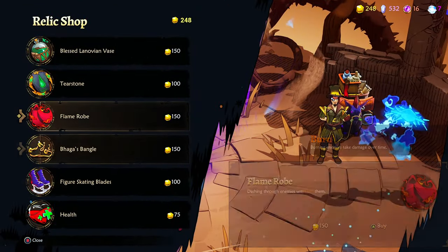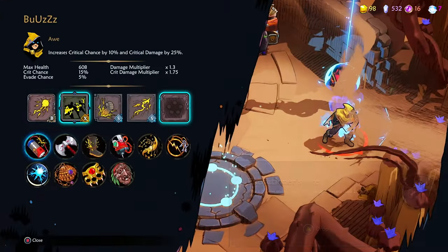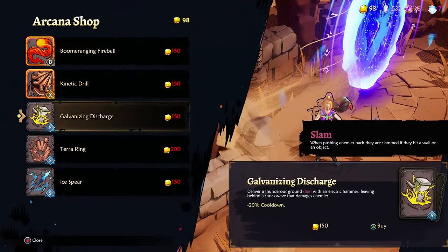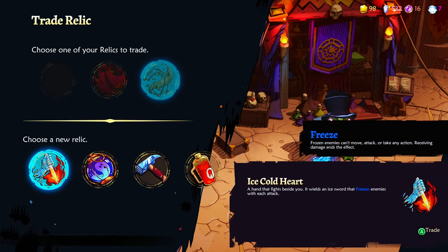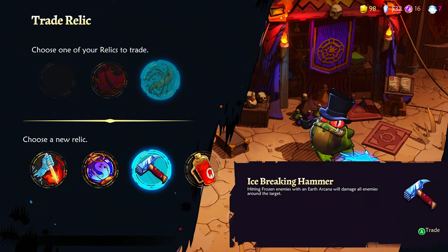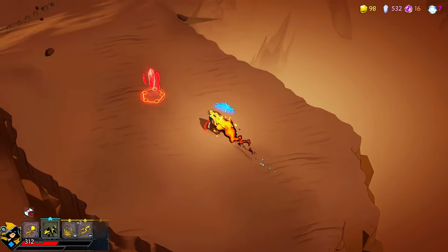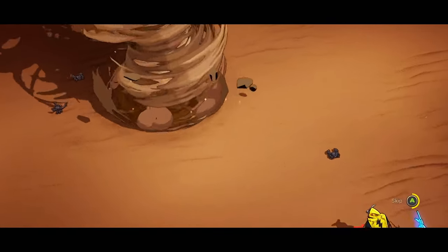Anything good here? Great, more money. Maybe this one — so this one doesn't do anything anymore, right? Attacking burning enemies with lightning arcana resets burn — you know what, sure! Because we just bought the flame cloak, so when we dash through enemies they burn.